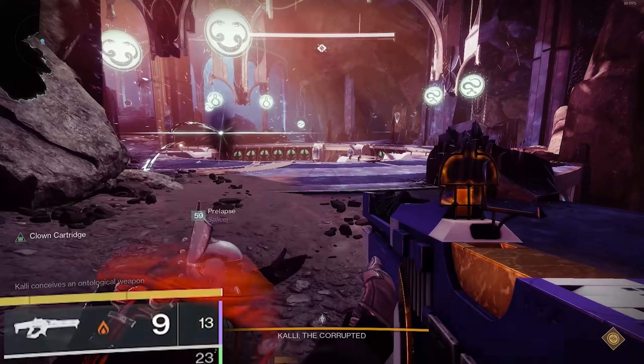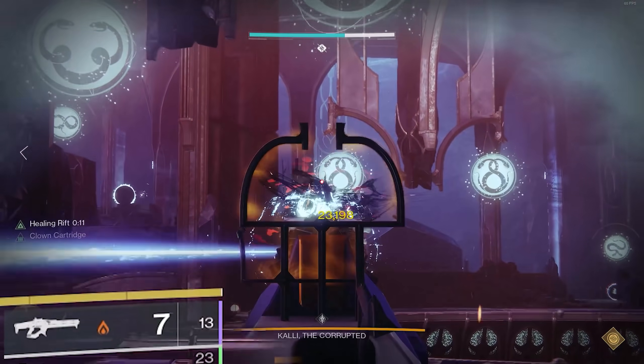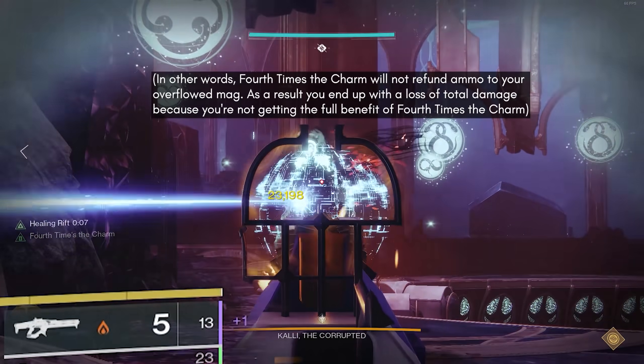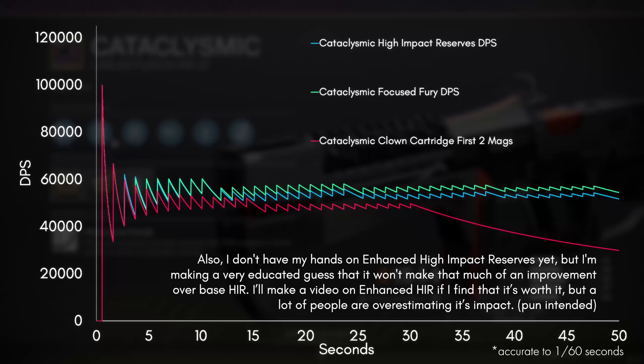Now I'll talk about Clown Cartridge and why I think it's inferior on this weapon for DPS. Not only is Clown Cartridge random and very hard to objectively test, but 4th Times the Charm doesn't even give you ammo above your base mag. Here's the DPS over time for the best case scenario of the first two mags of Clown Cartridge and how it compares to Focused Fury and High Impact Reserves. You can see that at no point does Clown Cartridge ever go above Focused Fury, even when Focused Fury needs to reload.